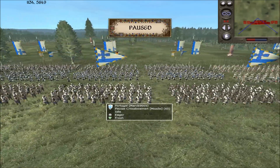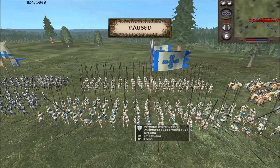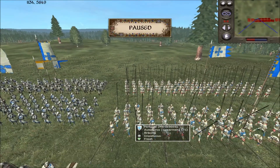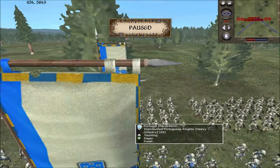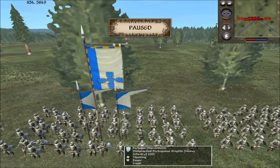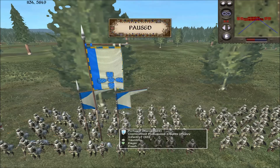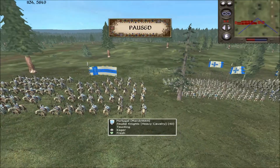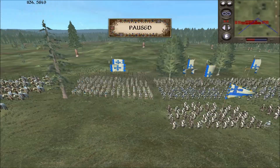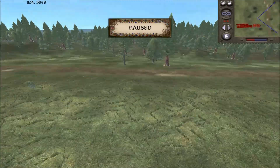He has four units of Pavis crossbowmen, four units of Aventuros — these are awesome pikemen — four units of dismounted Portuguese knights. Wait, did I say this was France? This is actually Portuguese, or Portugal. And he has four units of dismounted conquistadors and four units of feudal knights, which are really heavy cavalry.